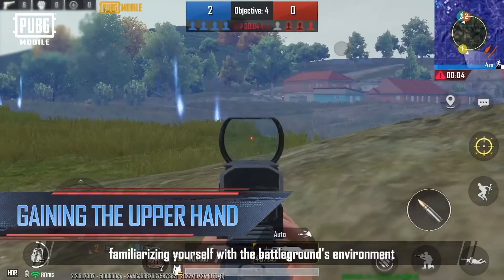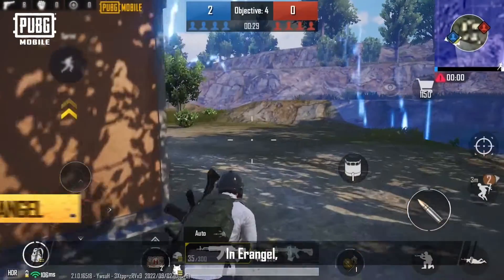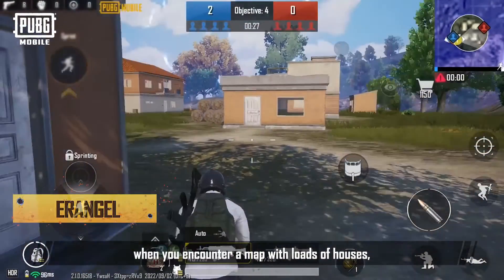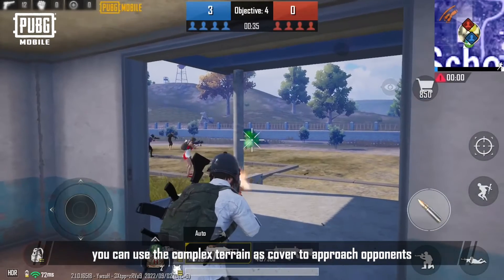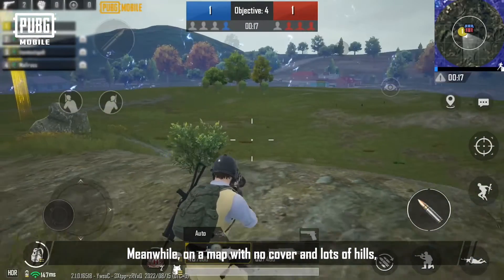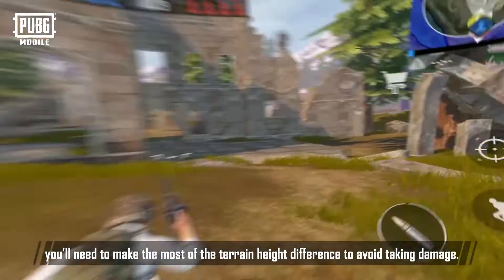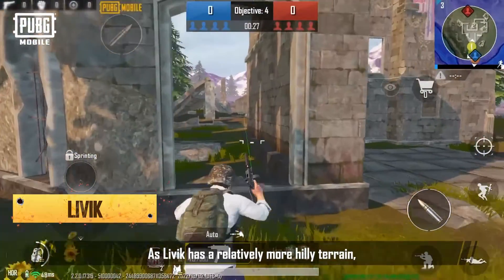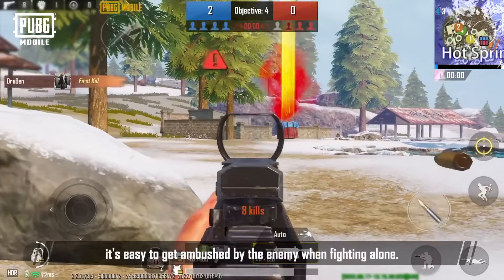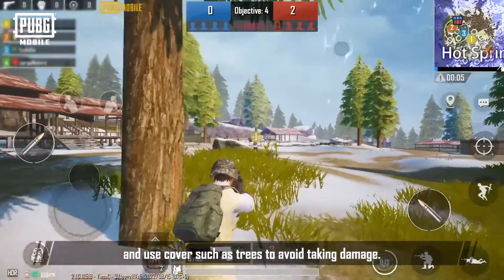In Ultimate Arena, familiarizing yourself with the battlegrounds environment will greatly affect the outcome of a match. In Erangel, when you encounter a map with loads of houses, you can use the complex terrain as cover to approach opponents and catch them by surprise. Meanwhile, on a map with no cover and lots of hills, you'll need to make the most of the terrain height difference to avoid taking damage. As Livik has a relatively more hilly terrain, it's easy to get ambushed by the enemy when fighting alone, so work with your teammates and use cover such as trees to avoid taking damage.